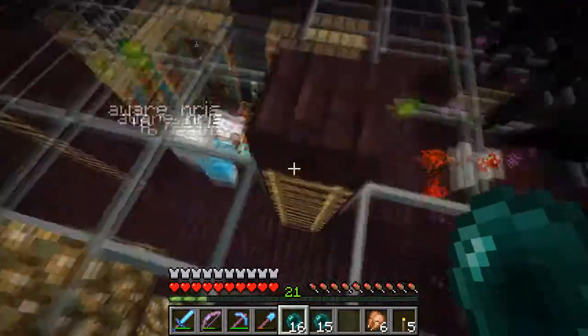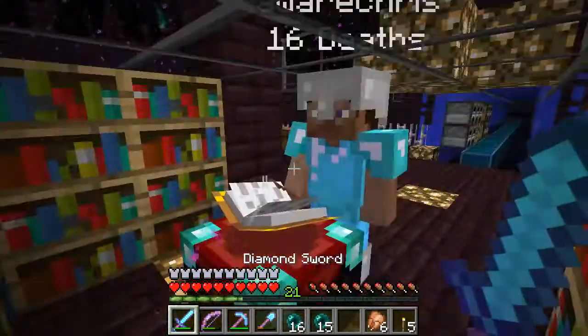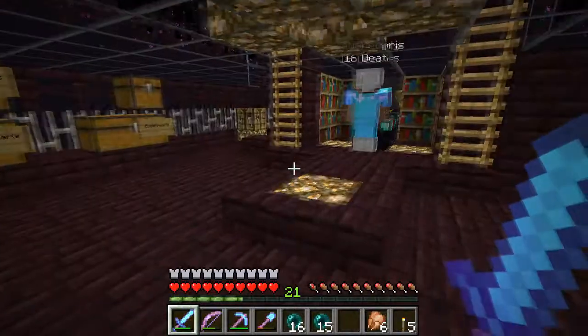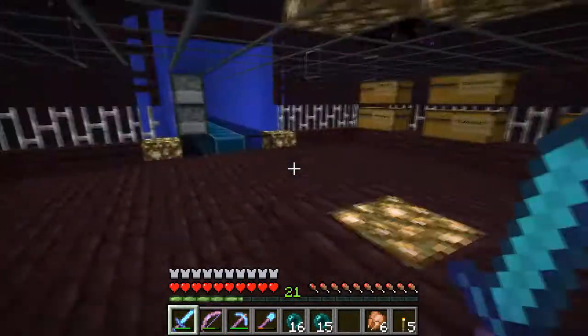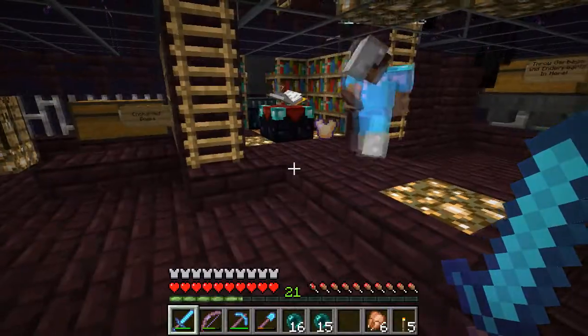Okay guys, we're back. As I said, I was doing some work with the enchanting for Chris for the death games. And now we are putting some stuff on the armor. I put Protection 4 on the chest plate and now it has Unbreaking on it — so now we have a full death games armor chest plate. Hooray.